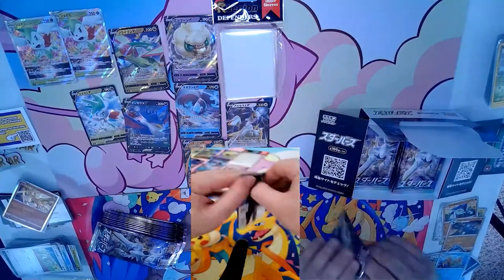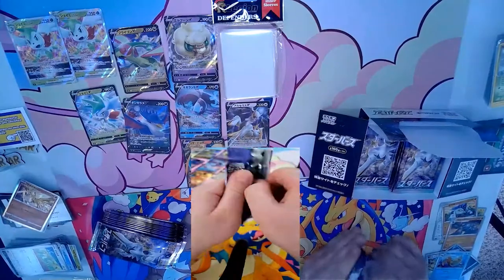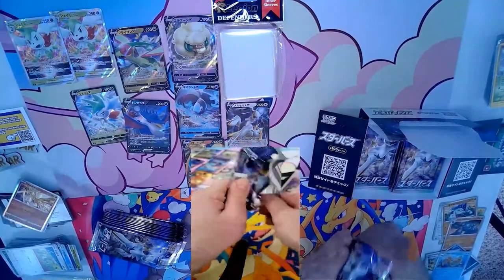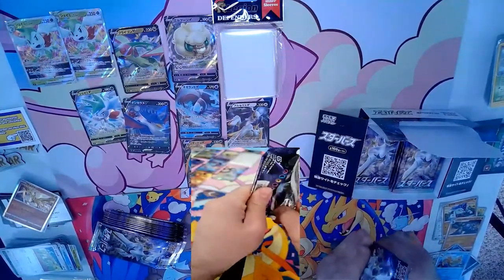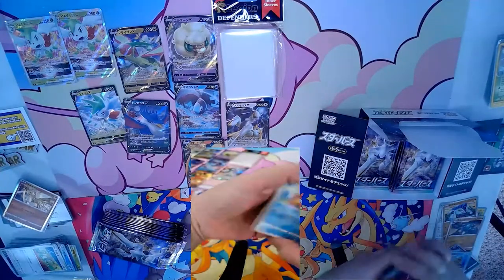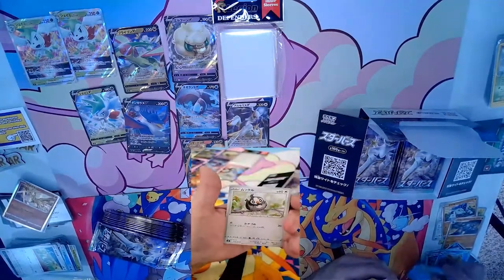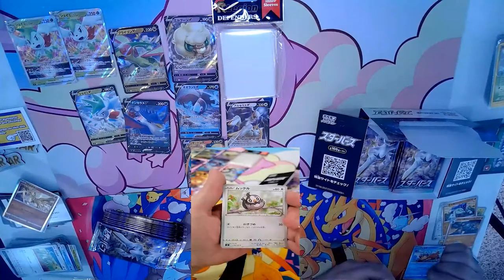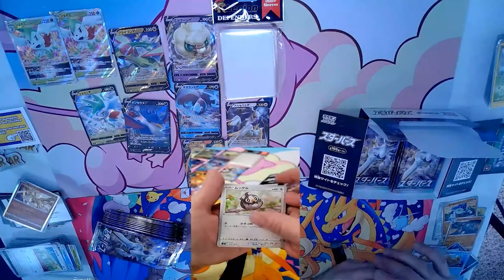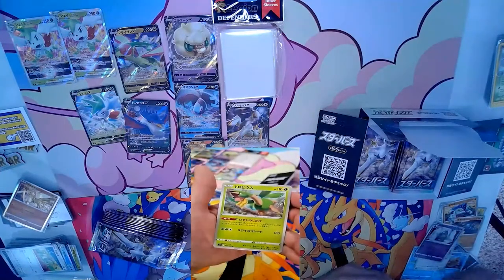You'll see some more rare Japanese products opened on the channel. On my Extra Life stream, Easton and I opened a rare Japanese trainer toolkit — it was all Brilliant Stars content, which was really cool.